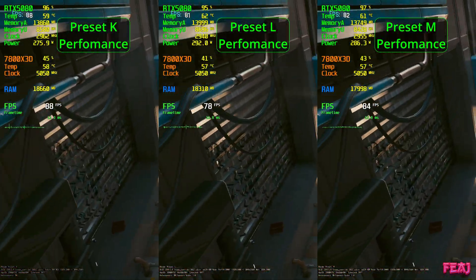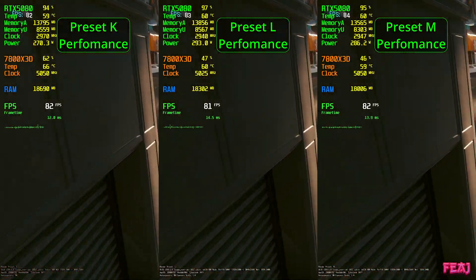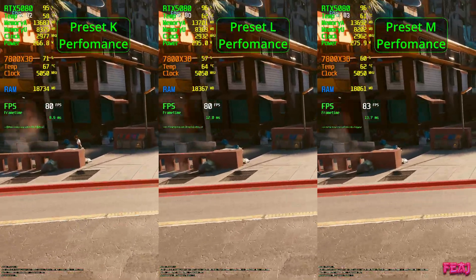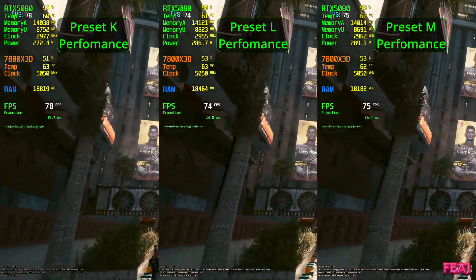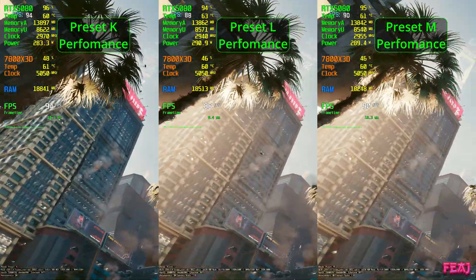The FPS here is also a bit more of a hit — between 5 and 10 FPS, though when playing I saw more like a 4-5 FPS difference. Not huge, but yeah, if you play in performance mode, definitely go with preset L. It's worth it.